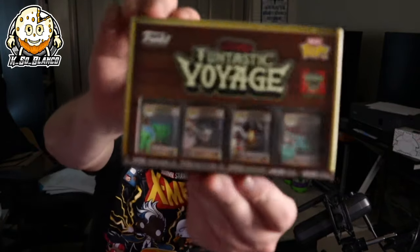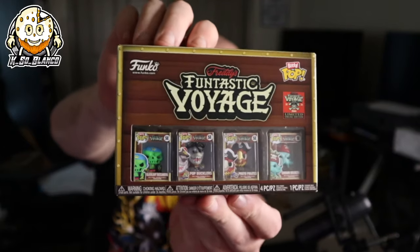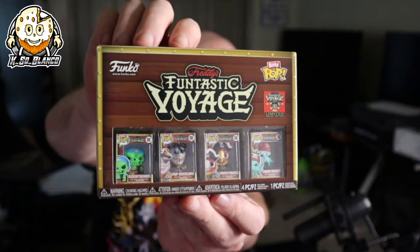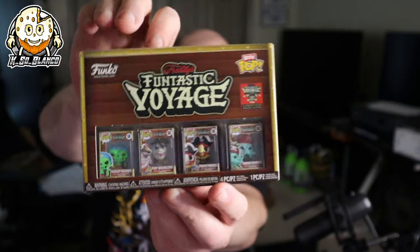There's some tissue paper in here — these are the Bitty Pops, these are pretty cool. Of course they have one Bitty Pop for each mascot. We got the Parrot right here. Now we've reached the meat and potatoes of this box.